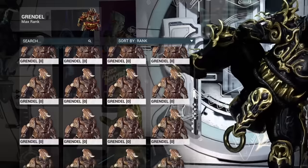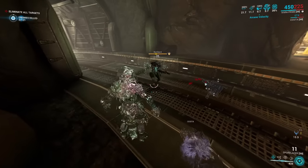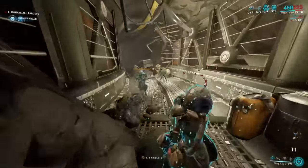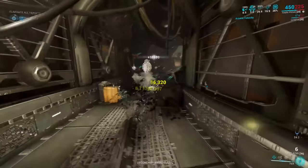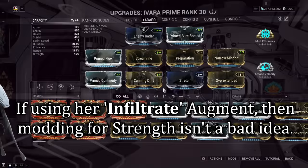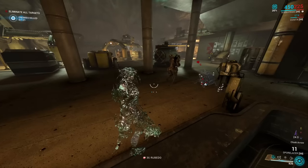Number one: Ivara. Ivara is without a doubt the best way to learn this method. She can go invisible with her third ability, and her first ability Quiver lets you cycle through her arrows to the Sleep Arrow — casting enemies to sleep so there are no witnesses. A build is shown on screen; adjust for more duration, range, or efficiency as needed — the only thing she won't need is ability strength. Although Ivara is great to learn the method, she is slow, and you won't go as fast with her compared to the next two Warframes.